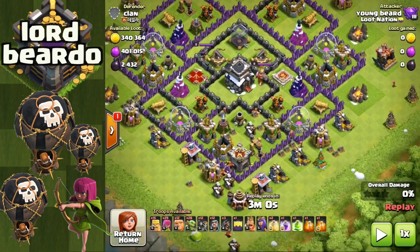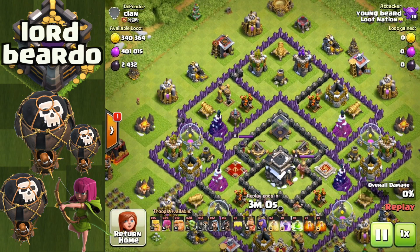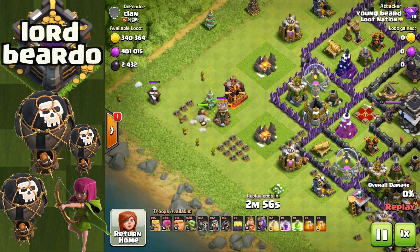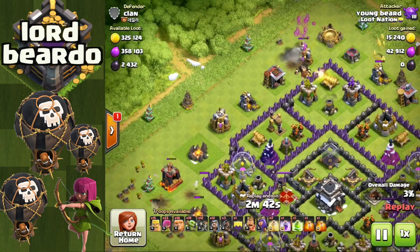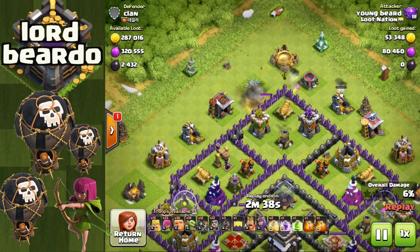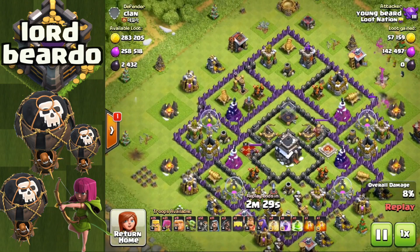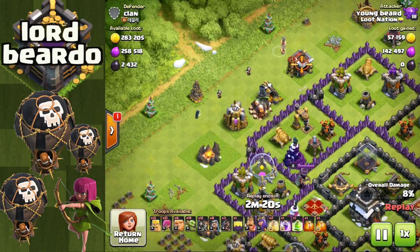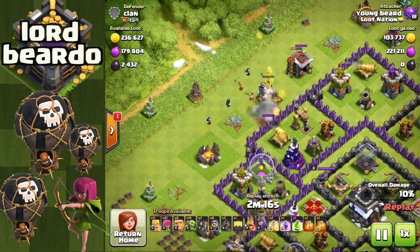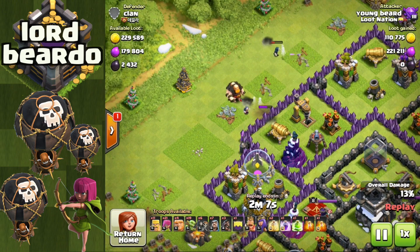We're gonna jump on against this clan right here - again mainly a collector raid but he's going to have some dark elixir we'll have to get inside to get. We've got a top left corner drill, a southern drill, and the collector storage in the middle. 2,400 dark elixir is nice to get, and you'll also want to take out the town hall because I believe that holds around 300 of its own. Let's get some giants down, some key collectors taken care of, a giant here, a wizard there, some archers, some barbarians, use a couple of goblins.